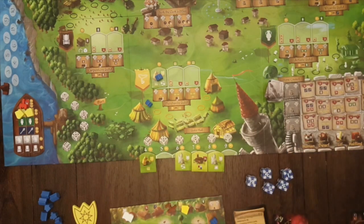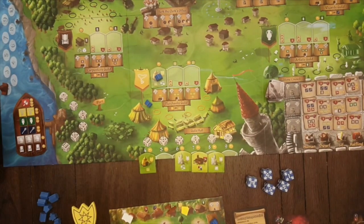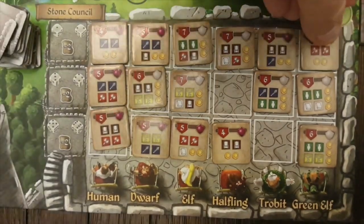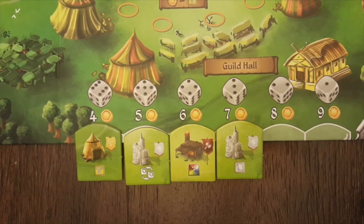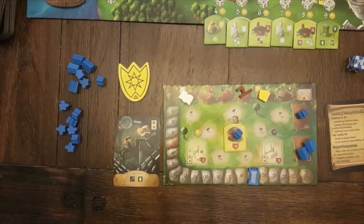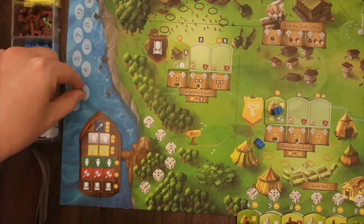Now return all of your dice to your player board. Return goods sold on the ship to the supply. Replace the ship tile with the top tile from the stack. Fill any empty slots in the stone council starting with the top row from left to right. If there are any empty spaces in the guild hall, slide the remaining buildings to the left to fill in any gaps, and draw tiles to fill the remaining spaces from left to right. Finally pass the first player marker to the left and advance the round marker to begin the next round.